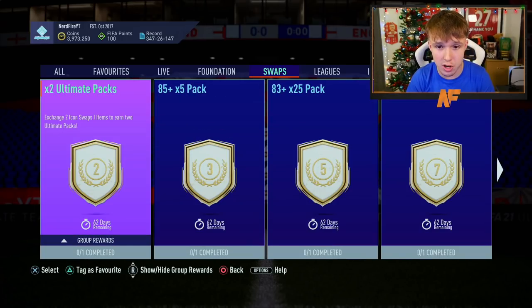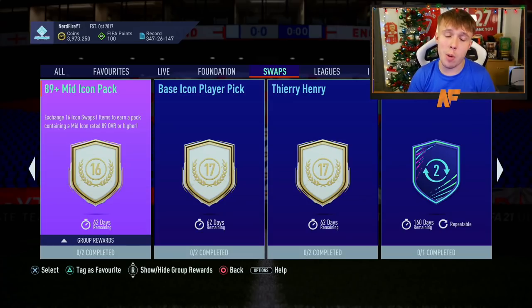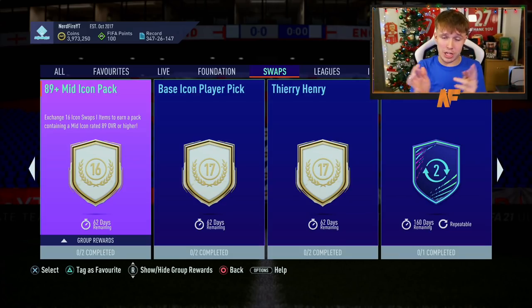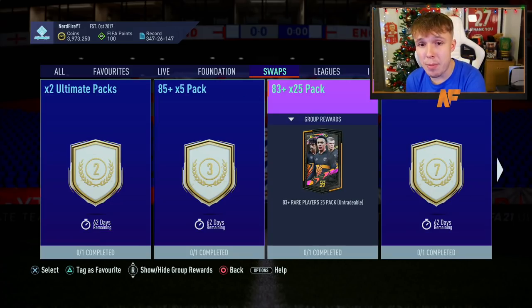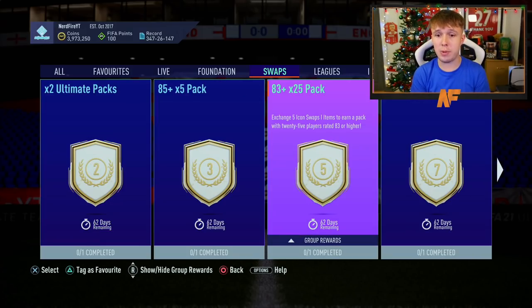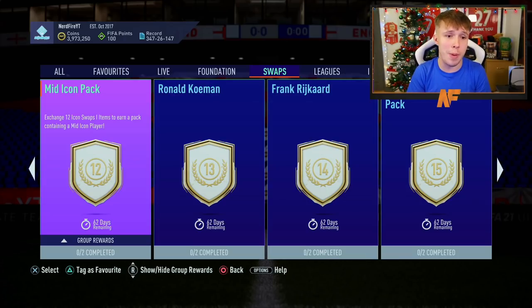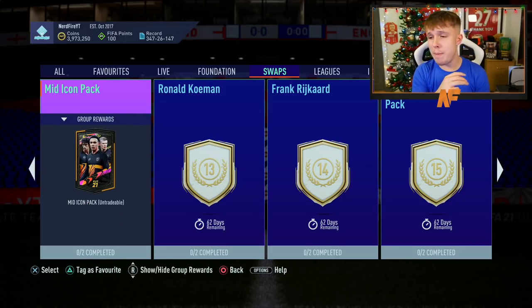At number nine: two Ultimate Packs plus an 89-plus mid icon pack. The 89-plus mid icon guarantee removes some of the weaker lower-rated options and it's a really unique pack that could be very good. At number eight: the 83-plus times 25 pack for five tokens combined with the mid icon pack for twelve tokens. I'd always recommend grinding the higher icon packs first before spending tokens on lower-rated options, as you might change your mind by the time you get there.